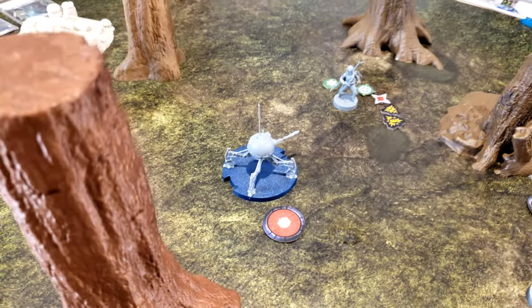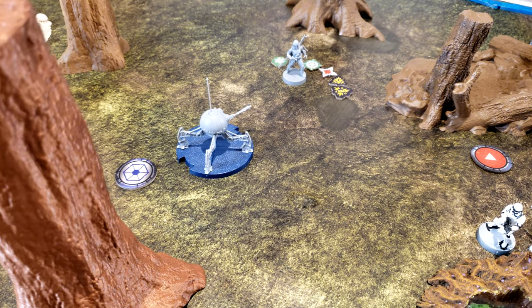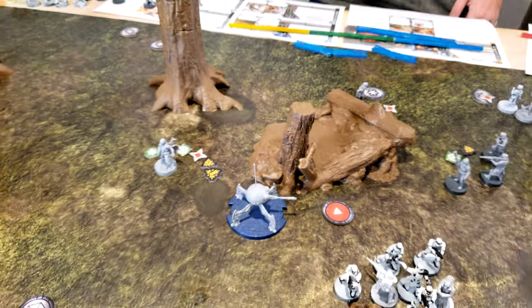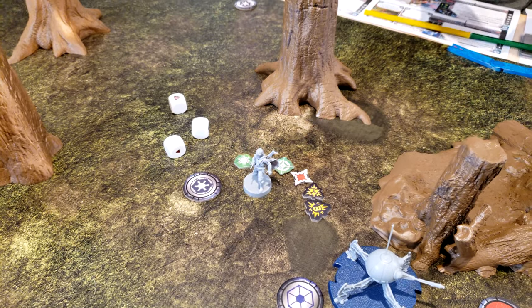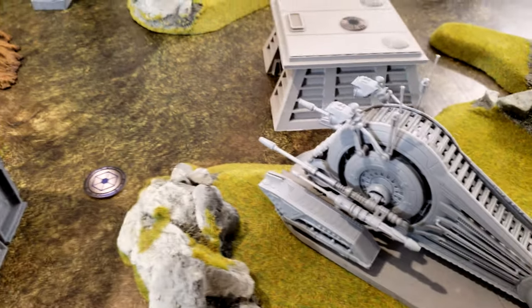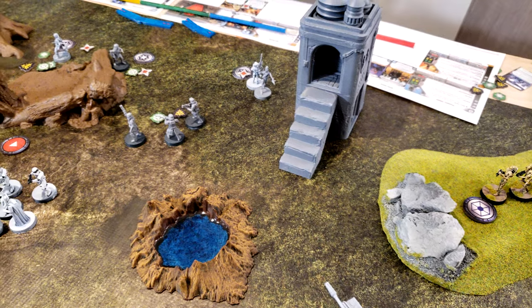The spider droid is going to go. Draws an order, he has to aim and then he is going to move at speed two, over to here. He got one suppression off so he still only has one action. This unit is the persuader with an order token. He is going to move his slow speed approximately here, and then he is going to shoot at IG-88 with both weapons — the armor piercing shells and the heavy repeating blaster.